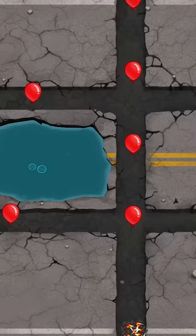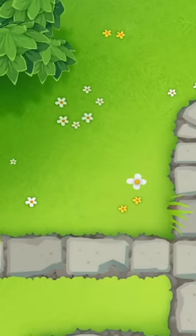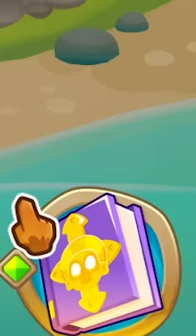The second best monkey knowledge has to be more cash, which is the final upgrade in the primary knowledge. It increases your starting cash by $200. With that extra $200, you can basically get an entirely free dart monkey, which leads us to the most powerful monkey knowledge in the game.